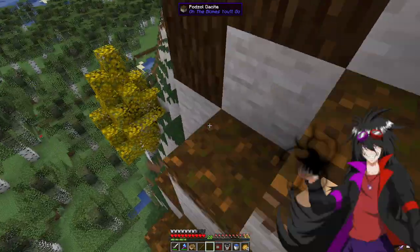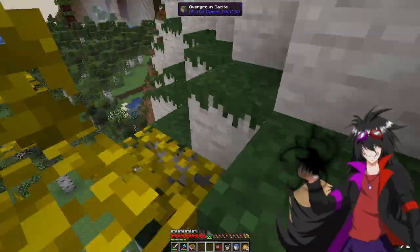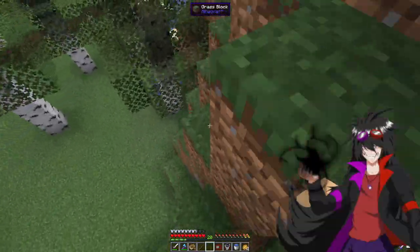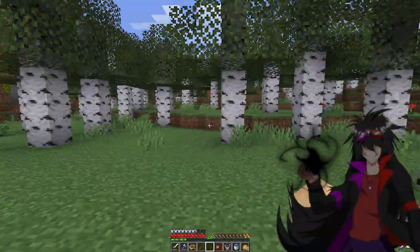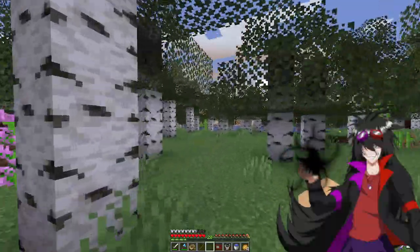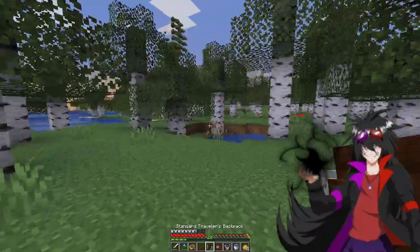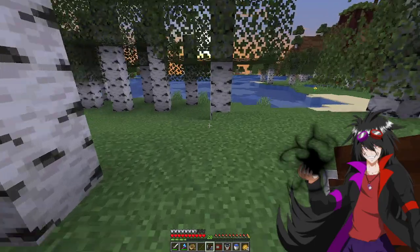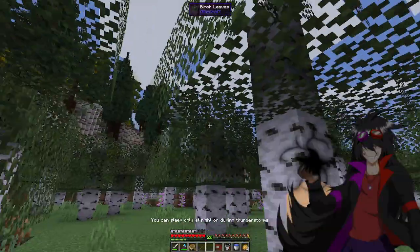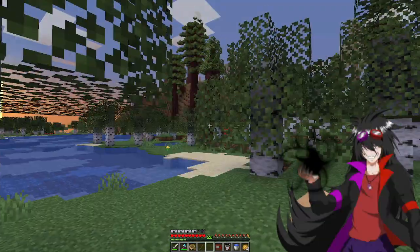I just wish the Digital World had spawned with more of the biomes that can give Digital Partners things to fight. Like, as much as I don't like Birch, at least Birch Forests can spawn Digimon. There are some of these areas that just can't spawn anything — nothing appears.